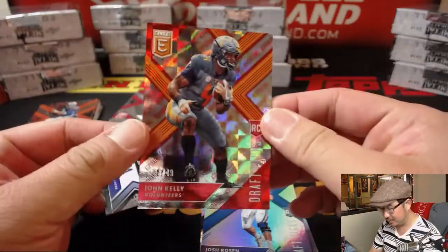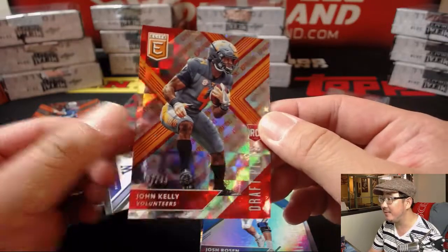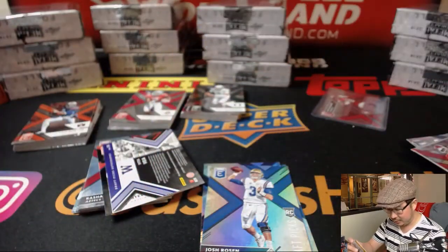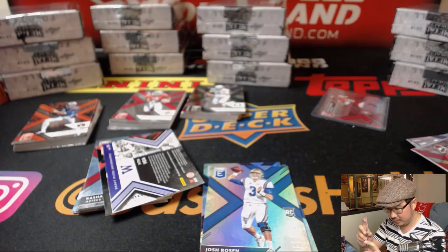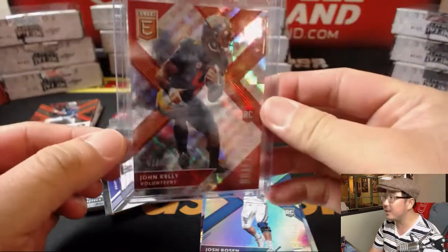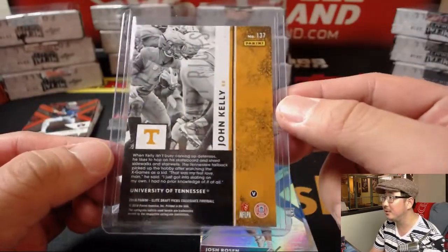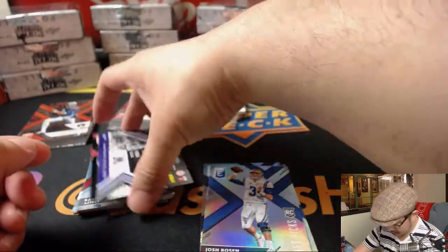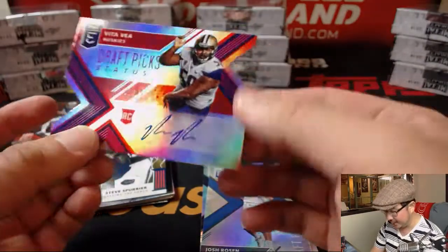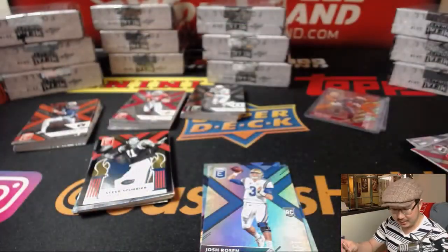There's John Kelly. Wasn't this one of the ones you were looking for? Autograph maybe — 7 out of 49 — for EA's Tennessee Volunteers. It's almost got that Tennessee-y sort of checkerboard look right there too, EA, that's kind of cool. And Vida Veya, 31 out of 49, Draft Picks, die cut, auto.